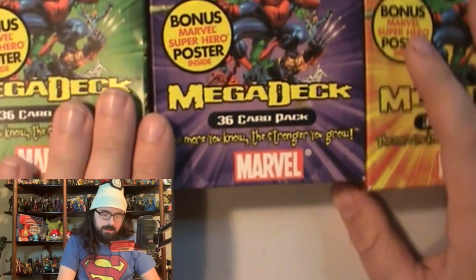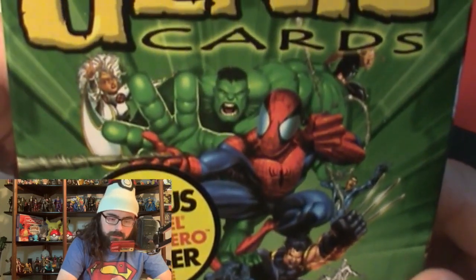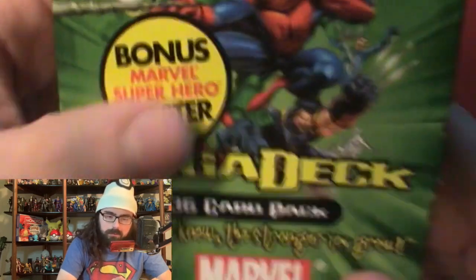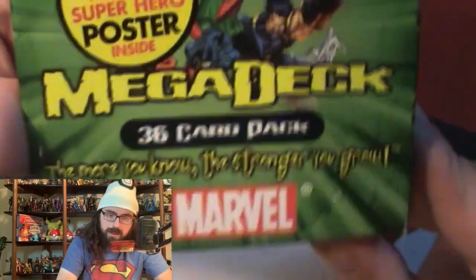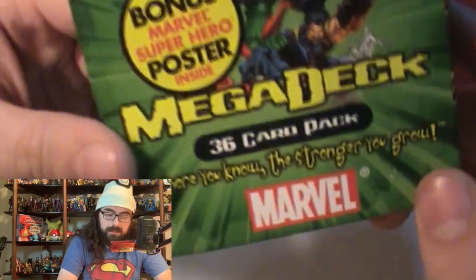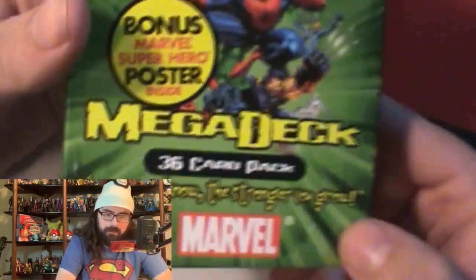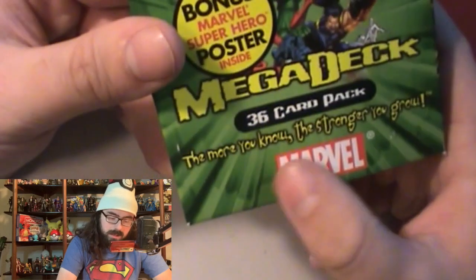On the sides you can see there's Magneto, Spider-Man, and on the other side we have Wolverine, Storm, and Hulk. We have different characters on each side, so I'm excited to see what all these contain. Let's not wait any further — let's take a look! We have three decks here. Let's start with the green one. We have Genu cards here, Volume One.